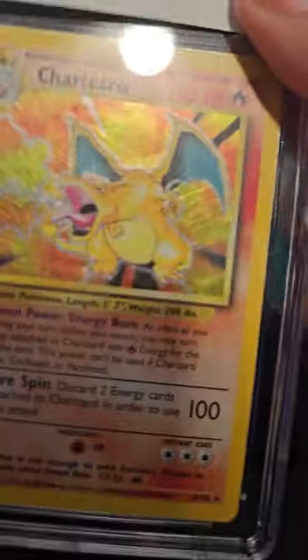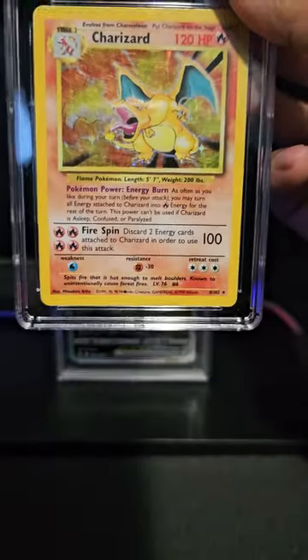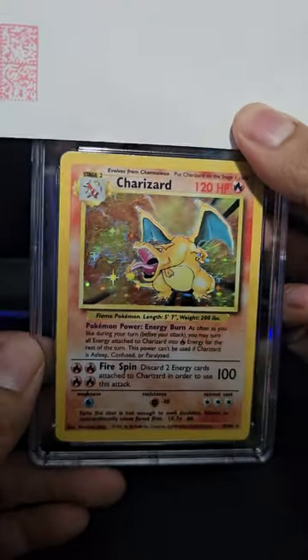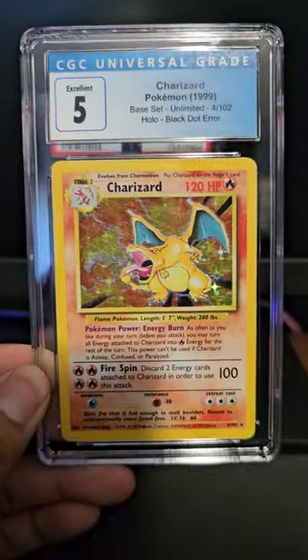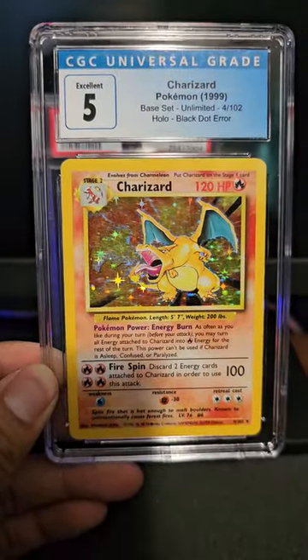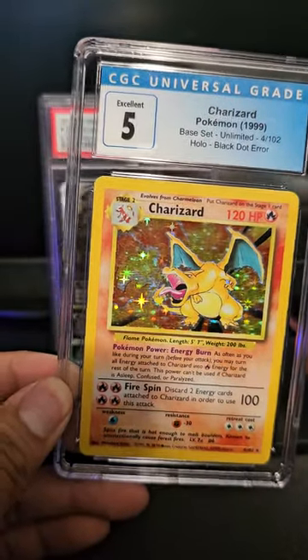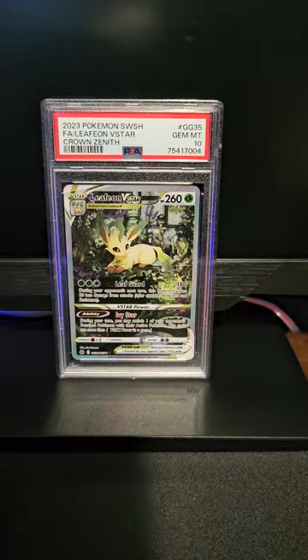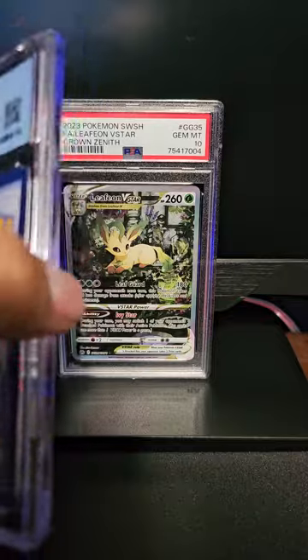This next one is the Base Set Charizard, and check that out - it's a black dot error, right there. I think I guessed a six on this - it's actually a five. This one is gonna sell for four hundred dollars, maybe four-fifty. I already know a few people who want it.